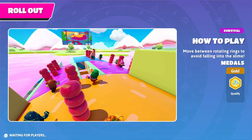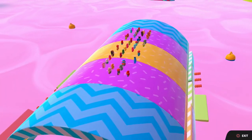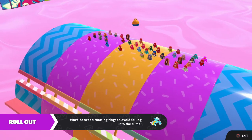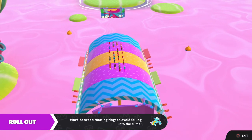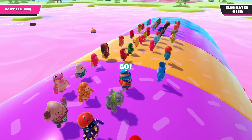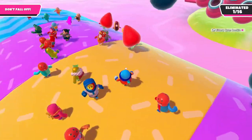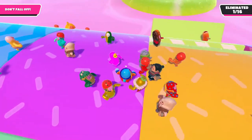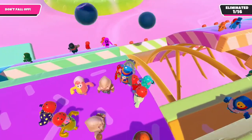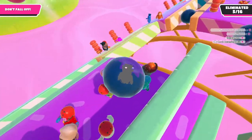How to play: it's Rollout. Move between the rotating rings to avoid falling into the slime. We know this one pretty well. Nothing too crazy so far in today's episode, but we do get a gold medal just for qualifying, so that's always nice. Especially since we have those long-term seasonal sort of achievements to get now — it's just good to get whatever gold medals and accolades we can accrue.